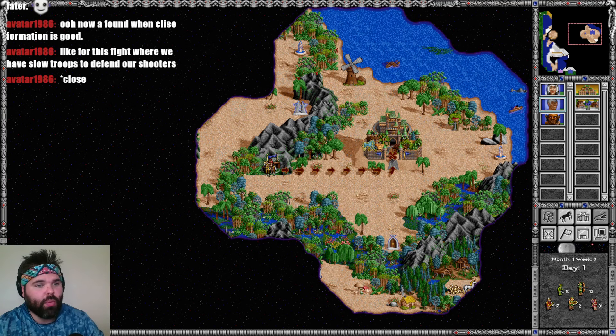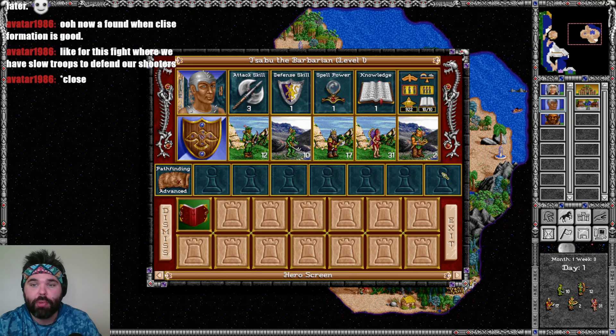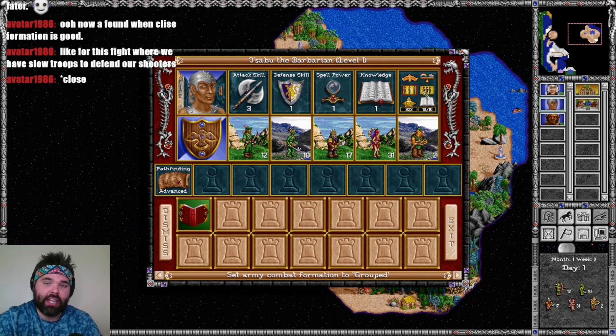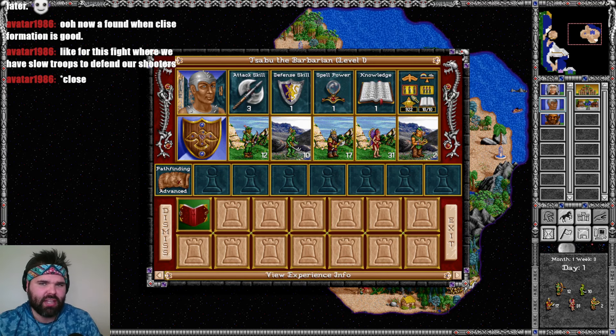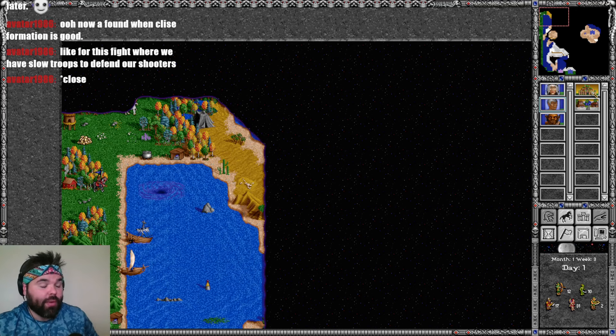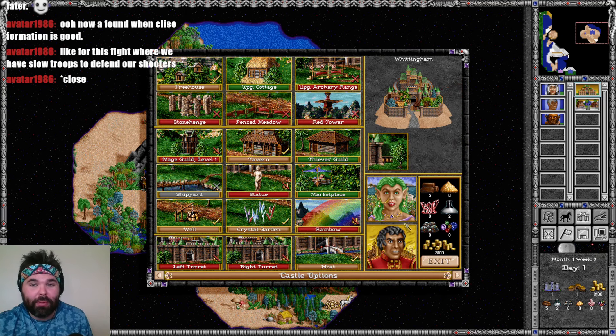We found when close formation is good. We do have to remember to put it back on open formation, which I almost missed. It would be nice if I could right-click on spread or close formation to designate which one is standard — like designate that the next one or two battles should be in close formation. I would actually really like that. I don't know how you program that — I always feel bad coming up with ideas like that because it sounds good but the poor person who has to make it a reality is probably hating my guts.